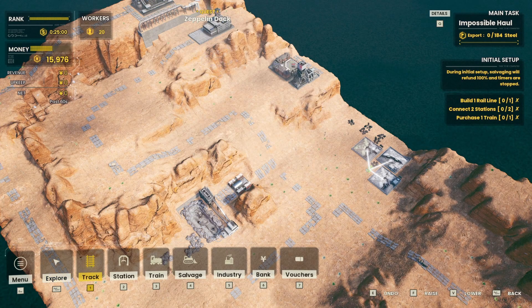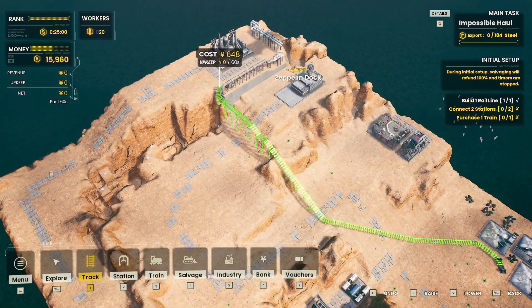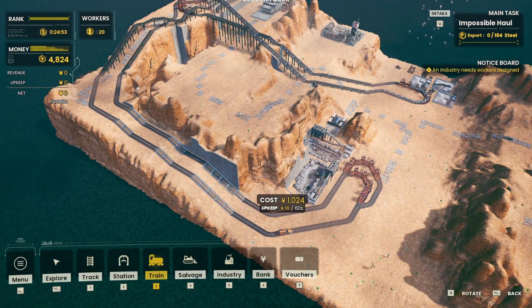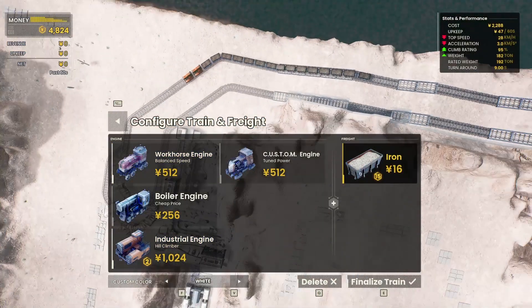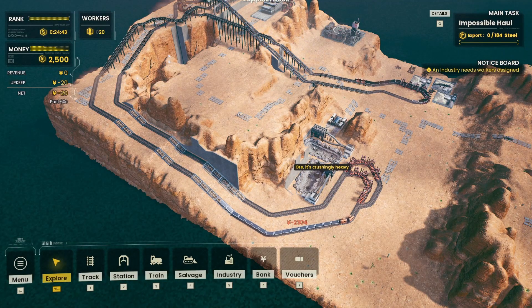We'll get a track running that can connect to all three of them and get that going up and over here. Very nice - it's nice to have one that actually works. We've got one set up over there and we're going to do the same thing over here with a whole bunch of iron. Two trains - that's a two thousand dollar train, holy cow.